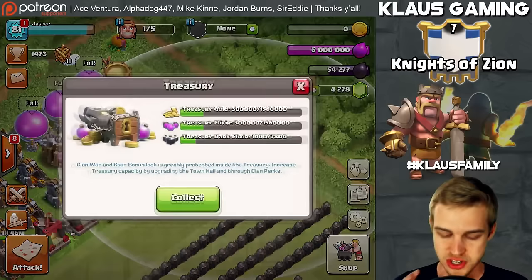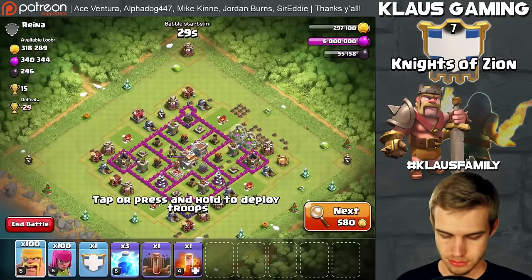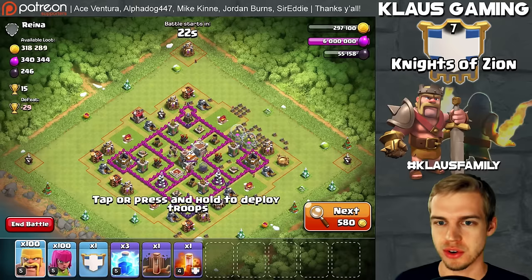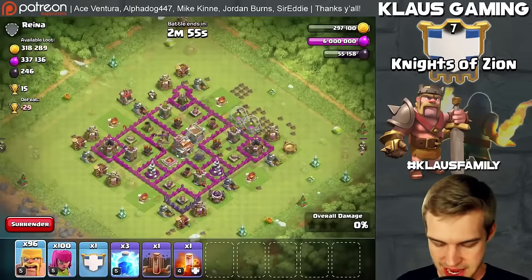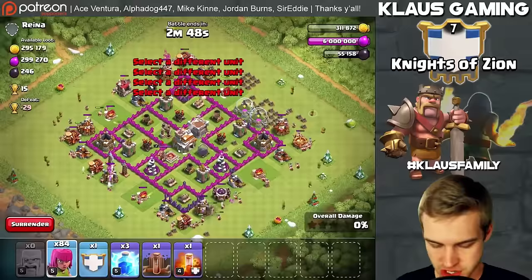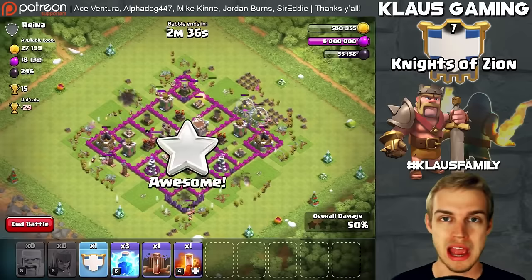We'll collect that treasury gold so we have gold to search with. The next cannon is 800,000 gold. Let's do a couple more raids and get this gold to finish out the episode. A dead Town Hall 7 with 300,000 gold — based on the base design we should be able to get every single drop aside from anything in the town hall. First things first, corner buildings, and now the spam.